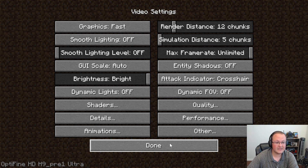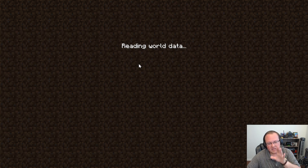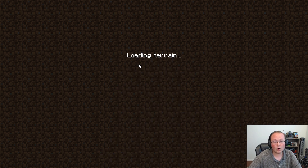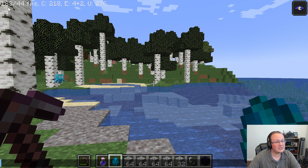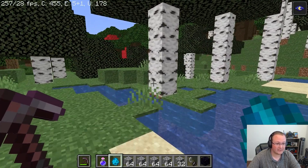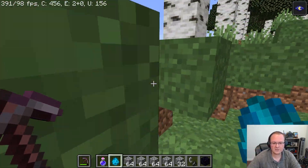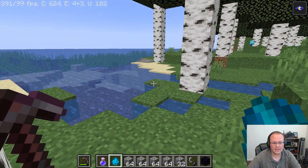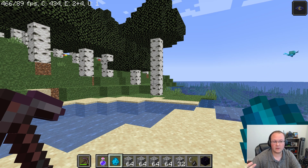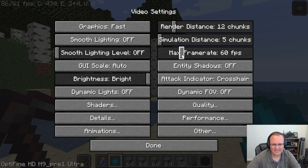That is how we set up Optifine — everything is covered. Let's jump in game and see what FPS we get. My guess is we'll be getting over 200 FPS easily. Looking at the top left, we're actually not hitting over 200 FPS on load-in, which is a bit surprising. But as we walk around, we're topping over 200–300 FPS. When standing still, more chunks load, so FPS might dip. I'd recommend coming in here and limiting your FPS to about 60 — you really don't need more than that.